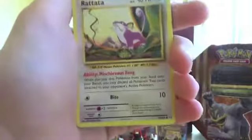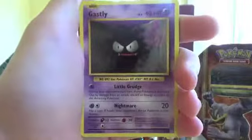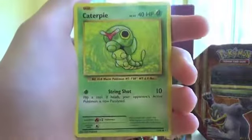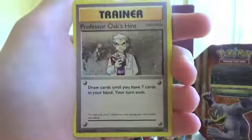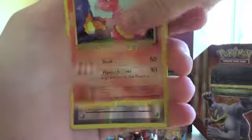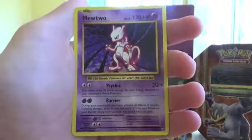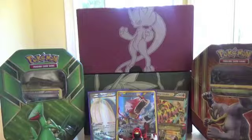Let's do the card check. We have a Charmander, Rattata, Diglett, Ghastly — that's some cool art actually — Caterpie, Knitterino, Professor Oak's Hint, and a Charmeleon. Our reverse is a Pidgeot Spirit Link, and our rare is a Mewtwo regular rare. I'm actually decently happy with that rare — that's pretty good.